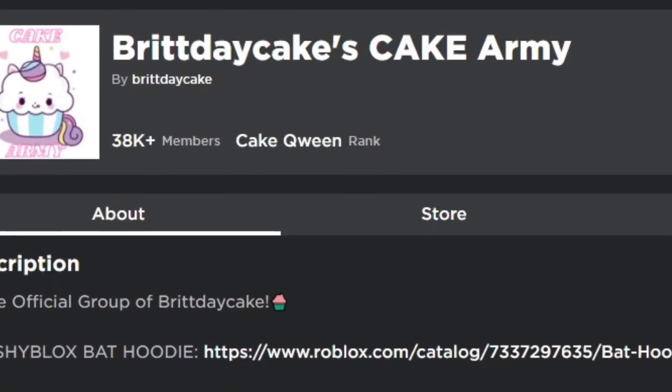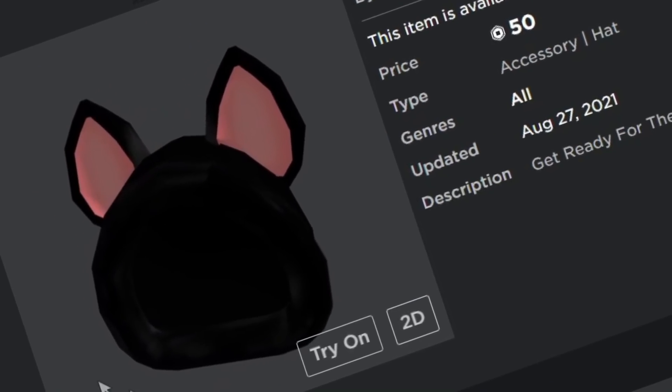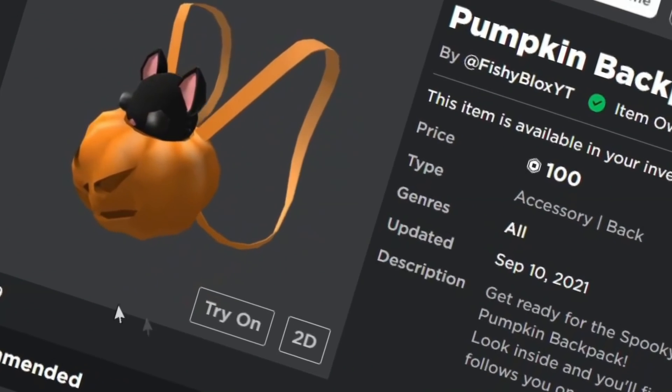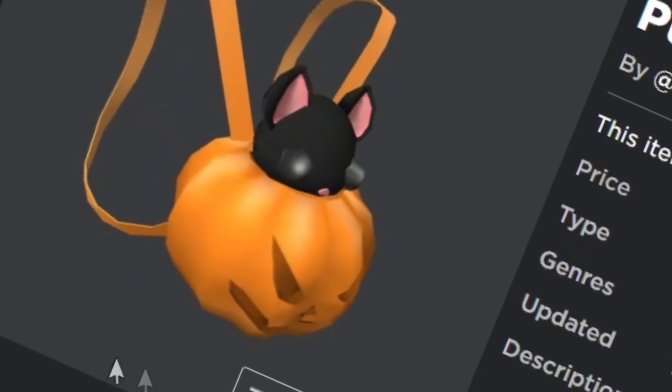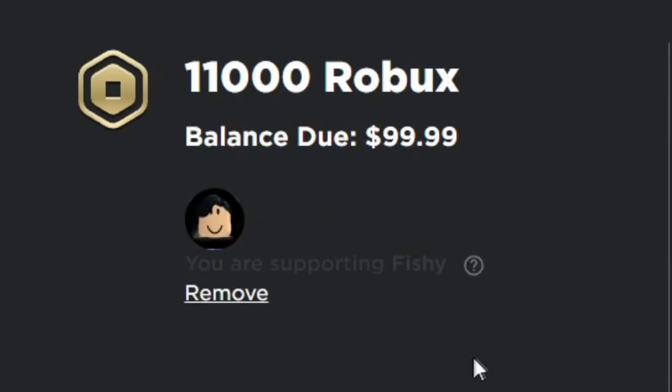If you guys haven't joined the Cake Army already, make sure you head on over to the link in the description. And while you're there, make sure you check out the awesome items that my friend Fishy released, like this bat hoodie and this awesome pumpkin backpack with a cute little bat coming out of it. And if you want to support my best friend, make sure you use code Fishy when buying Robux.